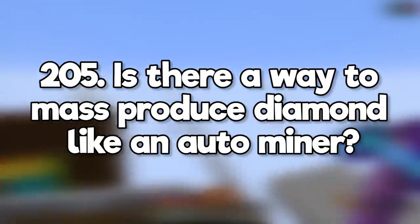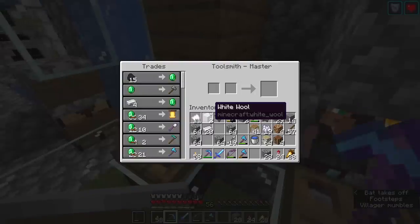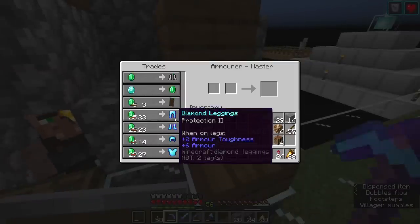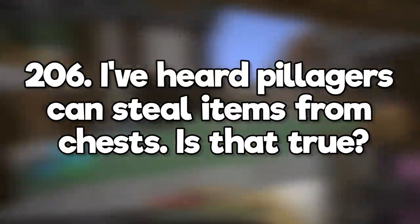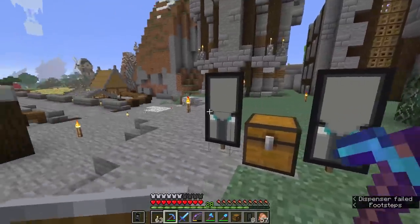Is there a way to mass produce diamond like an auto miner? Forget mining — villagers will trade you all the diamond tools and armor you want. Get deep enough into villager trading and you won't even need to go mining unless you want to make an enchanting table or a jukebox. I've heard that pillagers can steal things from chests, is that true? No, despite their name, pillagers do not steal things.